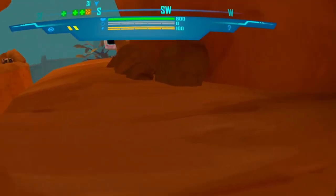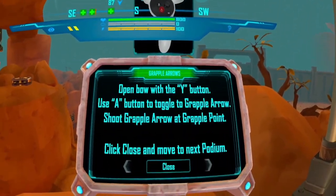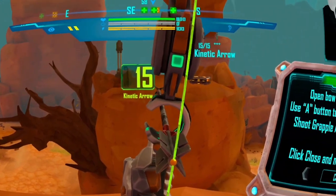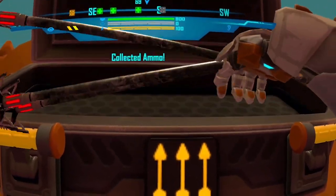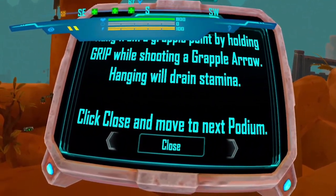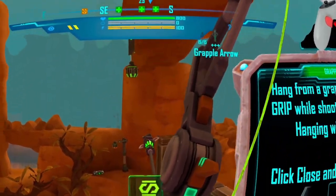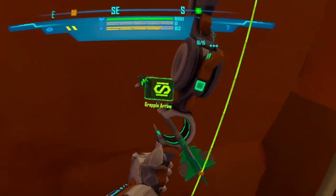Grapple arrows. Your arrow inventory includes an infinite amount of grapple arrows that allow you to move along the challenging areas via your grapple points. When at the proper distance, a targeted grapple point will highlight. To grapple, toggle to your grapple arrow with the A button and shoot the grapple point. Sweet — there are arrows over here too. With your grapple arrow, you can also perform a grapple hang from your grapple points. Keep an eye on your stamina, as it will drain and may cause you to fall. Practice a grapple hang with that distant grapple point.